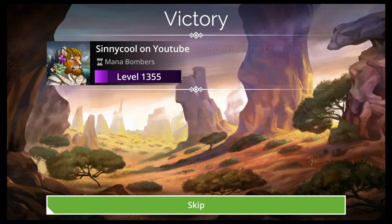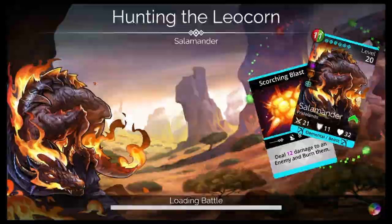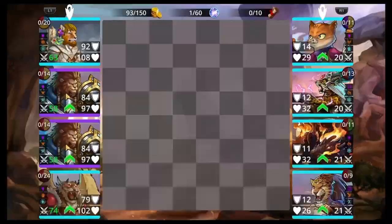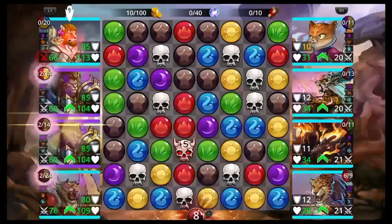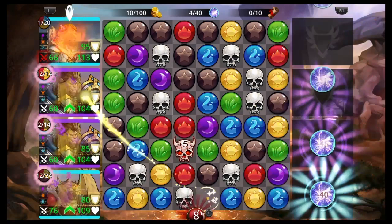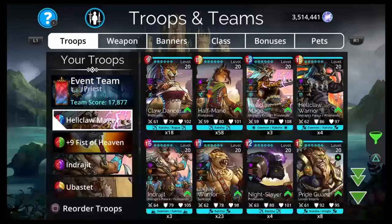It throws attack to the top and magic to the bottom. Then you have Ubistat there, if you have him, to clean up as well. That's the first team — not much to say about it other than make a full yellow team, use the only mana generator available to you. And if you have Ubistat, throw him on the bottom of the team because he's yellow too. I used Bard class, by the way, and a double yellow banner — or double red, because they're all red as well. It should be pretty easy.